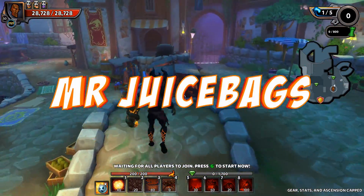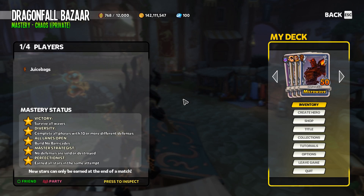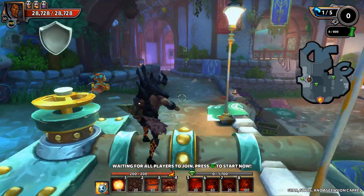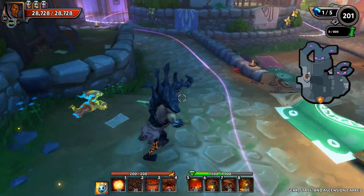What's going on everyone, Juicebags here and welcome back to another Chaos 1 mastery build guide for Dungeon Defenders 2. We are in Dragonfall Bazaar and we see our mastery challenges: diversity - complete all phases with 10 or more different defenses, we can't build any barricades, and no defenses can be sold or destroyed. We need to make sure we get 10 different defenses in here, and this lane is a bit of a choke point.